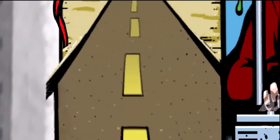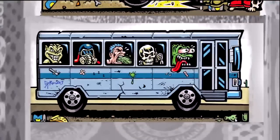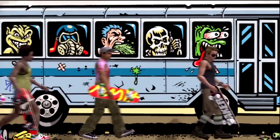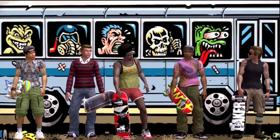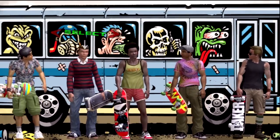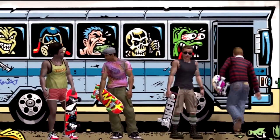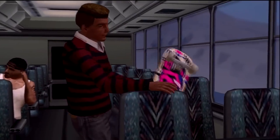Once upon a time in the middle of freaking nowhere, there's a bus and an angry bus driver. This is where you pick your skater — you can change how your skater looks, but I'm just going to pick a base character. I'm going to pick this guy in the striped shirt because he looks the most like me, so let's just pick him and we roll right into a cutscene.